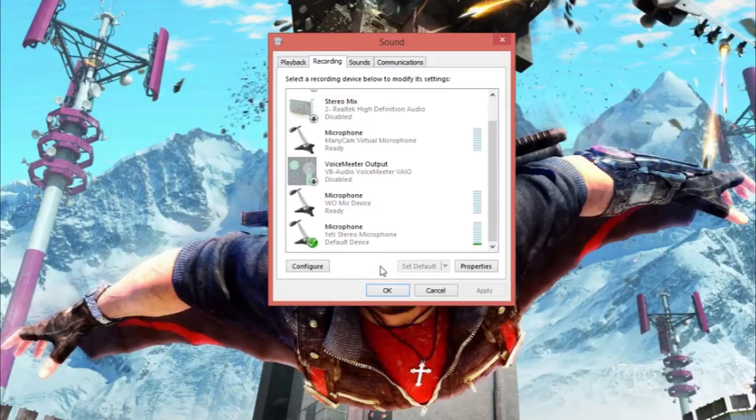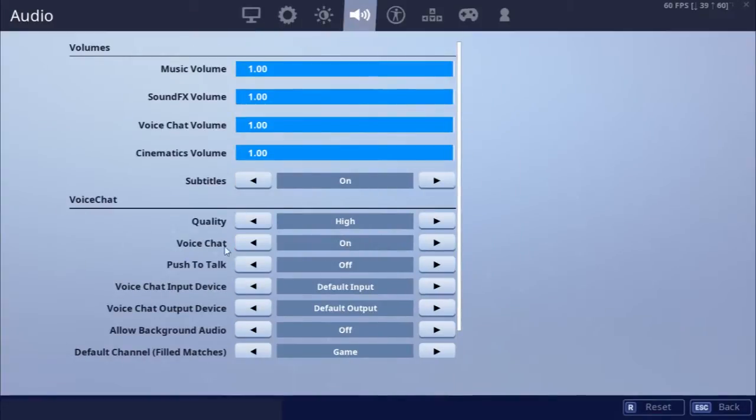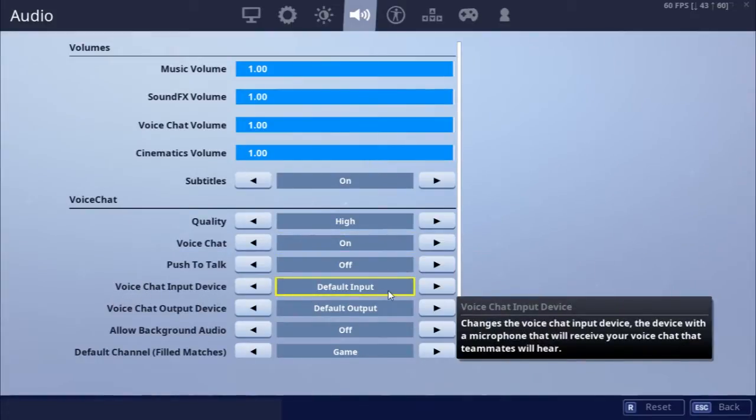Now go into the game. Go to Options and first check whether voice chat is on or off — if it's off, please turn it on. Then, for the voice chat input device, I prefer to set it to Default Input. I have more than one mic and my Blue Yeti is set as default, so I put it on default. Check which microphone you're using and set it accordingly.